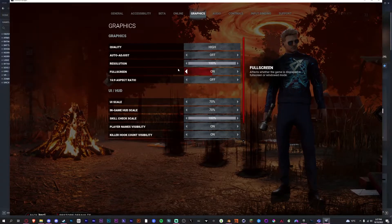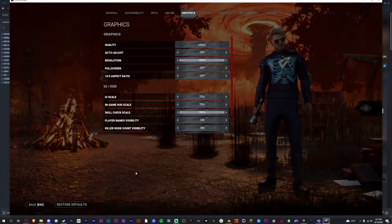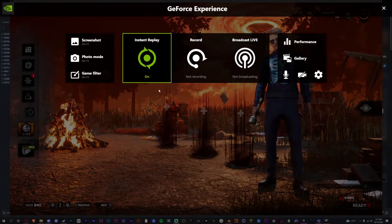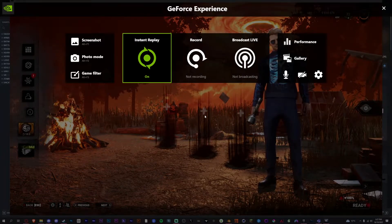So just head over to graphics and literally just turn off full screen, and then once you do that, if you try to open the Nvidia overlay you'll notice it suddenly works like an absolute charm.